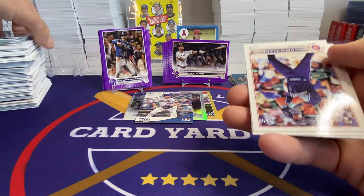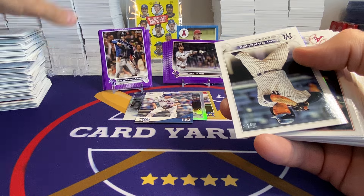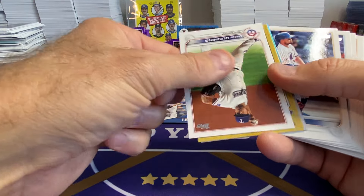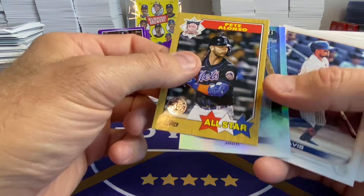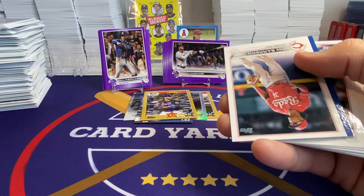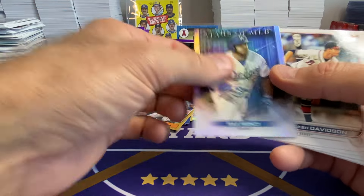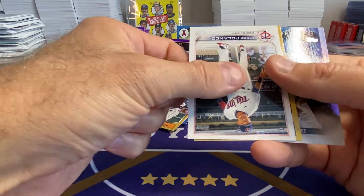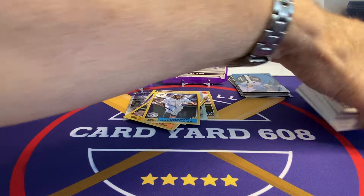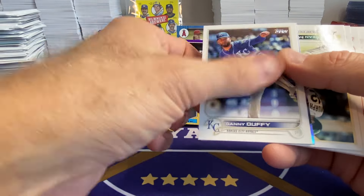I don't think they put the short prints in the retail pack so much. Alonzo on the all-star, 87 all-star. There's a blue Arias — kind of cool. De La Cruz. Polanco base. Vladdy Jr. on the 87 — 87s do look pretty cool. And I've definitely got several sets of those; I should throw those together and sell them off.